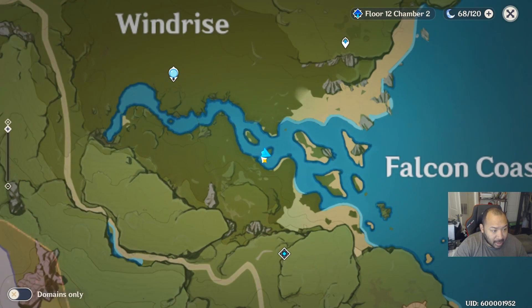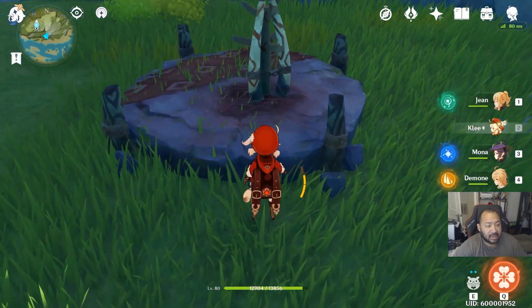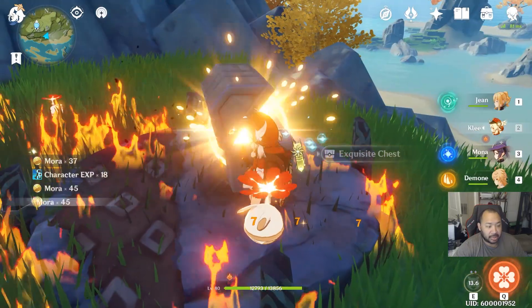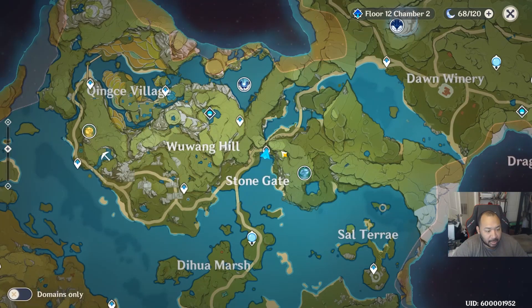Another chest you may have missed is on this island southeast of Windrise — there's a mineable chest right here. Another one you may have missed: if you haven't killed this little turret here and the monster that spawns from it, there's a chest right in this area southeast of the Archon statue and Yagoing Shoal.